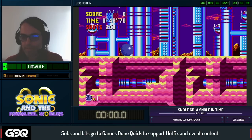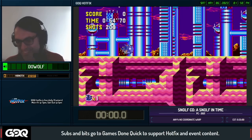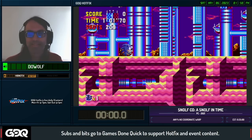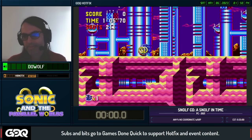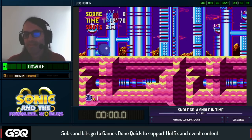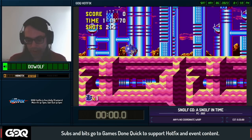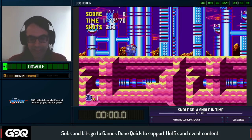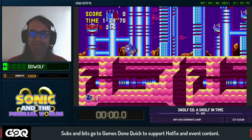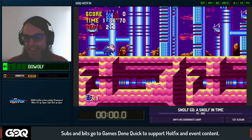We have Sonic CD in a very strange form factor. We're going to have Doe Wolf showing off Snulph. If you've been tuned in to some of the mainline Games Done Quick events, you'll have seen the original release of Sonic the Hedgehog that he did a run of — Sonic 1 slash Solph, called Snulph Zero. We are back with Doe Wolf, the professional Snulph player. Care to introduce yourself and what we have in store?